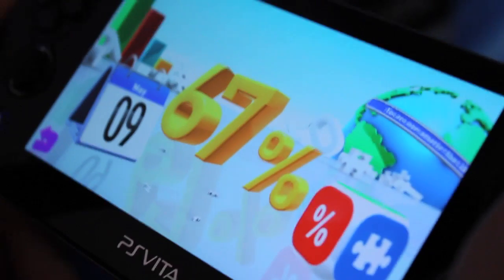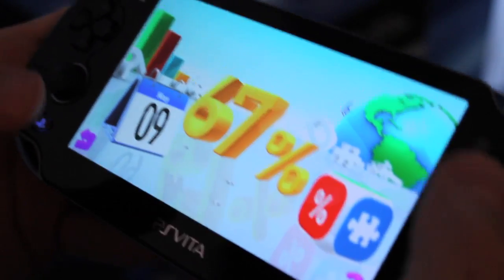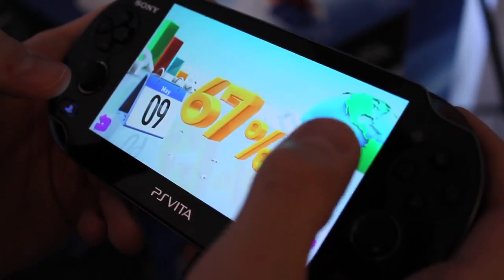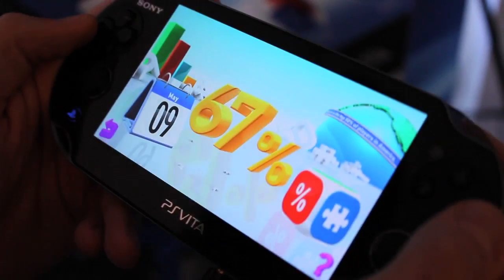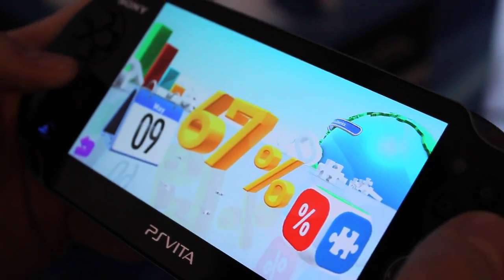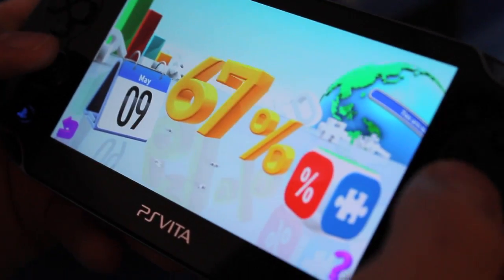The games themselves have been specifically crafted to take advantage of nearly every feature the PlayStation Vita hardware offers. So you'll use front touch, you'll use back touch, you'll use multi-touch, you'll use the tilt function. There'll be games that take advantage of both the front and the back camera and everything in between. We might even have a few AR surprises in there for you as well.